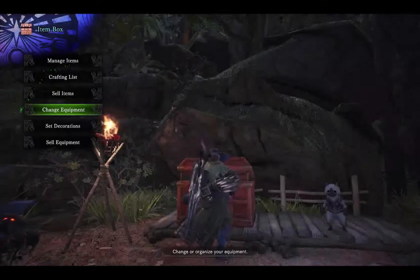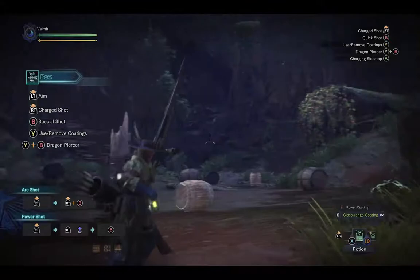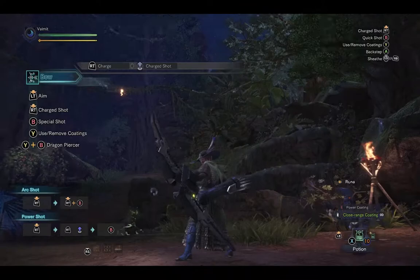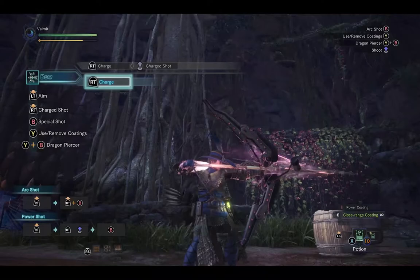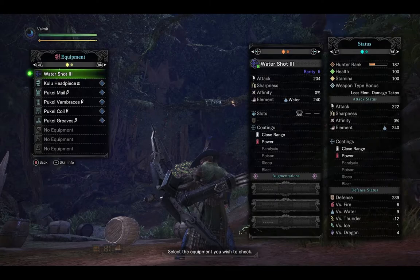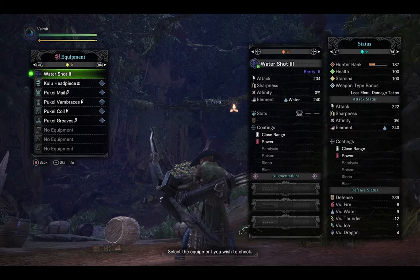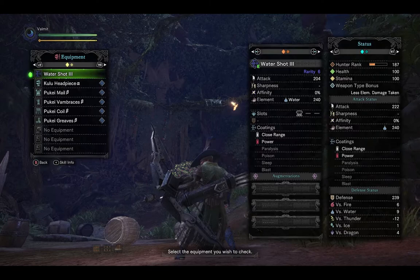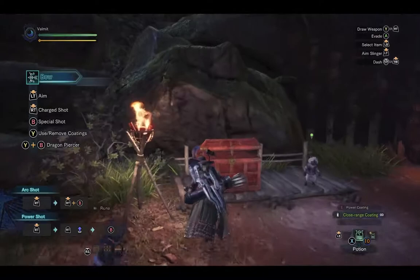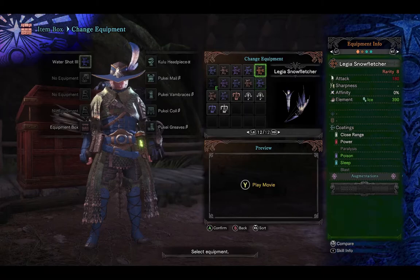Now the Water Shot. Unfortunately, you're basically getting a look-alike — if not an exact match — maybe a small texture change with some bits brighter. Nothing about it screams it was made from Jyuratodus parts, and Jyuratodus is the only water monster in the world right now. For equipment info, it has a high water element — 204 attack and 40 water element. It does have a level 3 decoration slot, and is a little more limited in coatings with only close range and power, but has 3 augmentation slots. You'll basically have to make this your water bow.